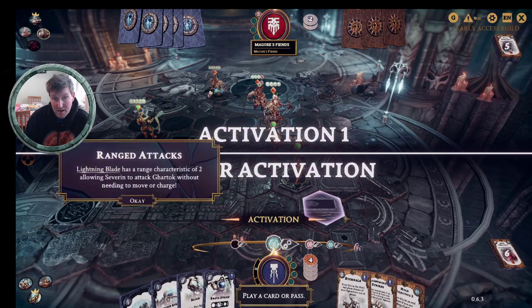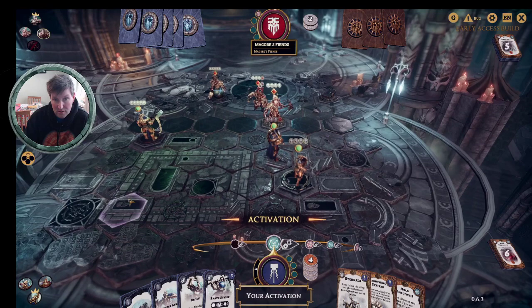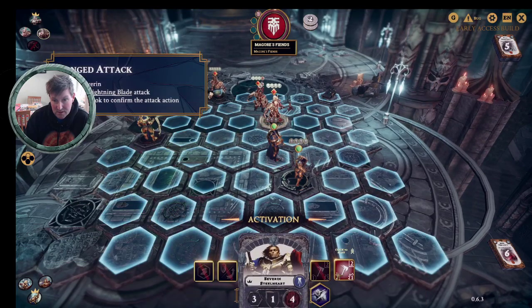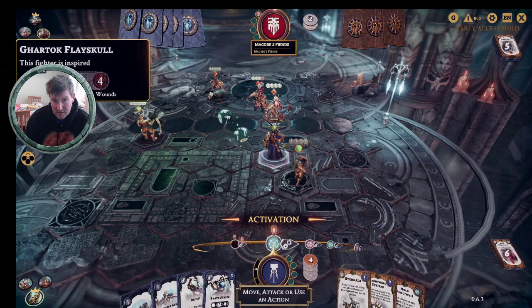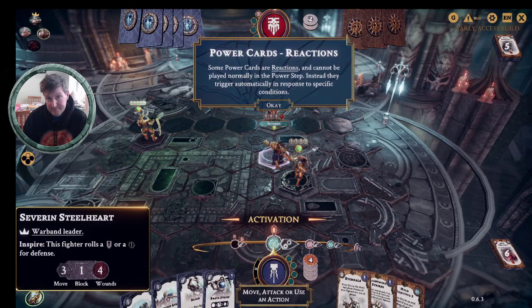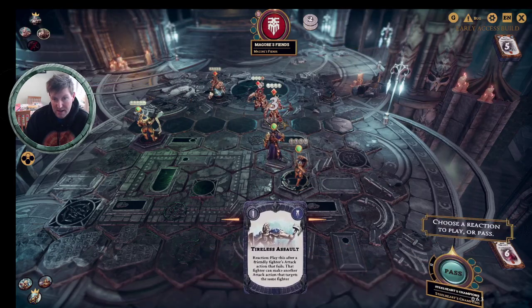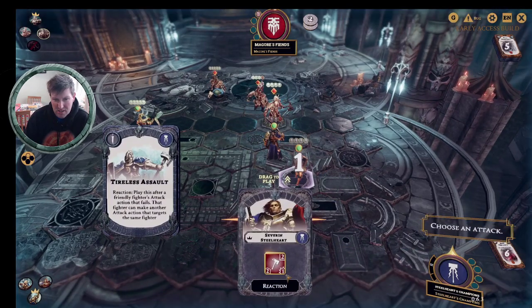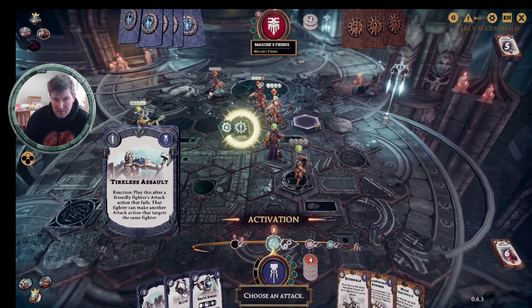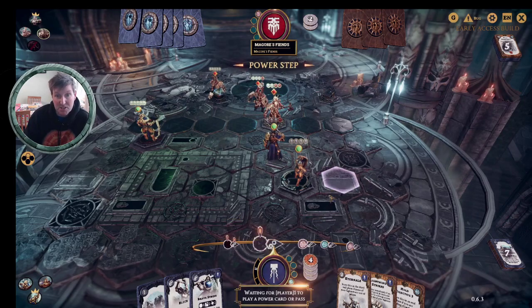I'm going to use my activation: Lightning Blade has a ranged attack that allows Severin to attack Gartok without needing to move or charge. We attack — we get a hammer but he's got a shield. Some power cards are reactions and cannot be played normally in the power step; they trigger automatically in response to specific conditions. We've got a reaction here — I could play Tardis Assault, which is basically when I've failed an attack I can do that attack again. For the sake of this tutorial I will play it. We've done two damage because we got a crit and Lightning Blade gives plus one damage on a crit. Gartok can't be pushed back — that's a special ability.